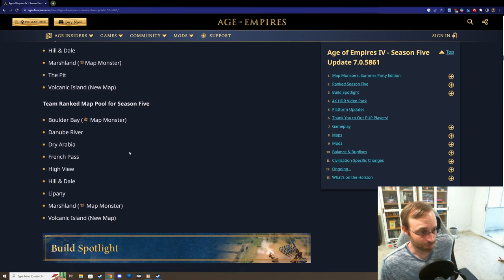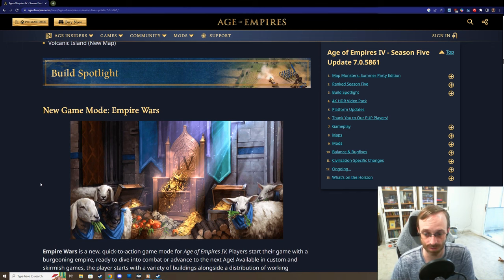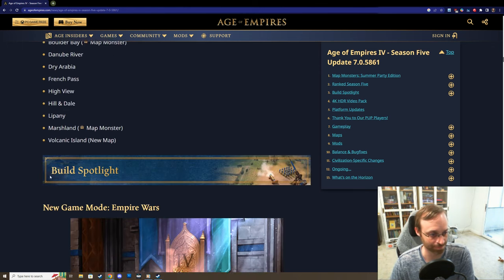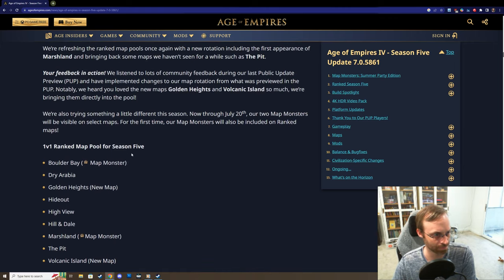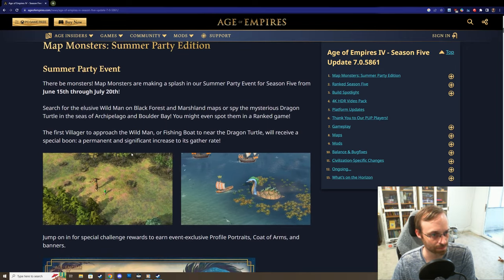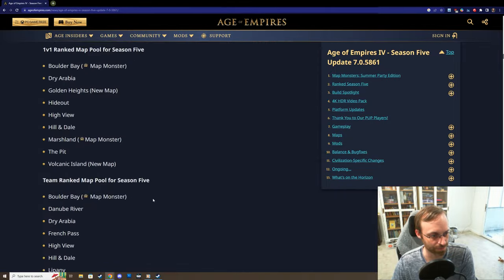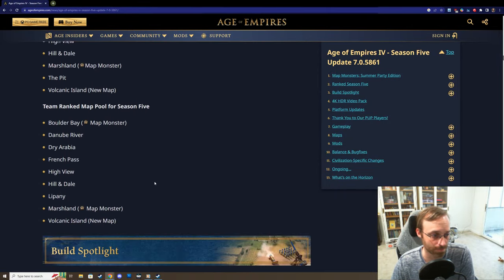We're also seeing Volcanic Island, which is a new map. In the team-ranked pool, Volcanic Island is also in there. New River is there too. I don't see Mongolian Heights in here, but Lipini's there. Map pool is always rotating so you can't get too attached. And I don't think Black Forest is in there right now, even though that's where you can find one of the monsters - maybe they'll rotate it in later.